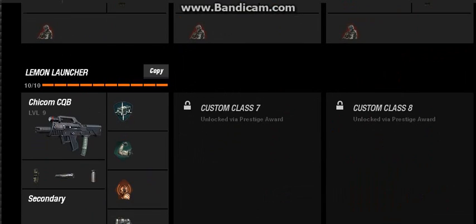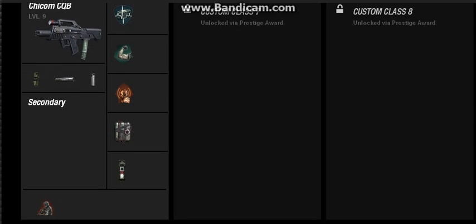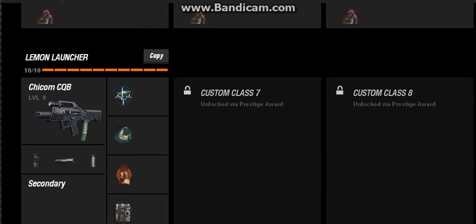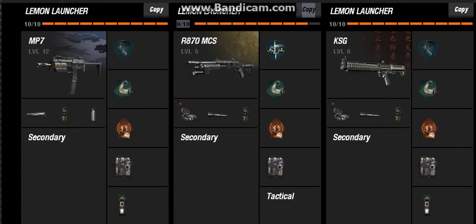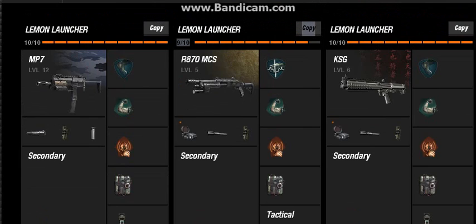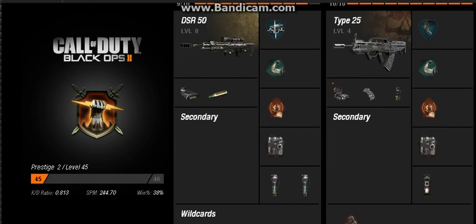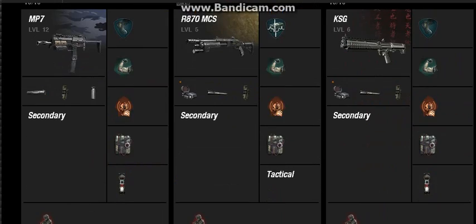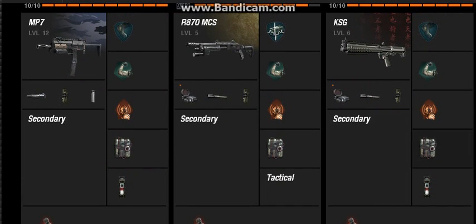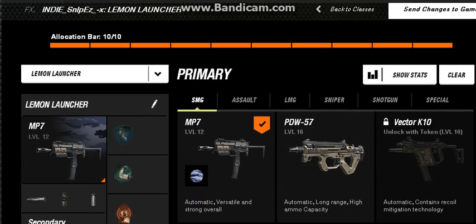If we go down, these are all my classes. I'm prestige 2, so I have the one — the Chicom. I've got the KSG just to get it gold like the Remington, because I want the diamond shotguns. I've got the MP7, which we'll be focusing on today, and then we have the DSR which I absolutely love — it's gold, Attack 25, pretty awesome. So pretty basic classes. We're gonna go to the MP7 class because it's pretty awesome.